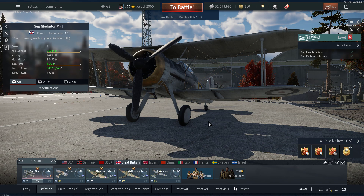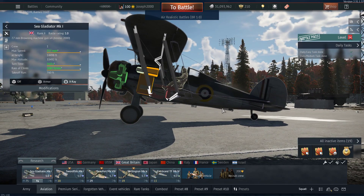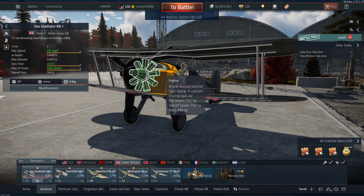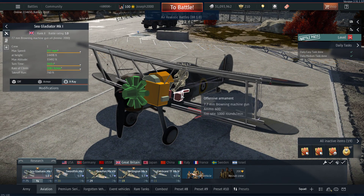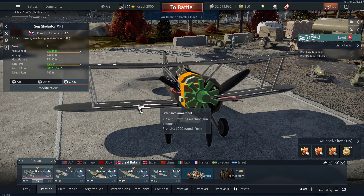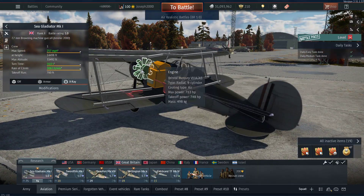Let's go over to the Sea Gladiator and really talk about how there isn't really much. I've covered Gladiators plenty on the channel before, and there's nothing really to write home about. The only difference is we're a little bit heavier because of the tailhook, which we will never use unless we get a really weird map. We don't exactly have the biggest capability.